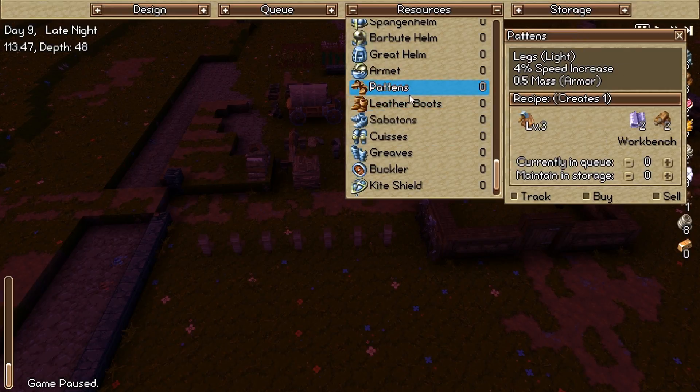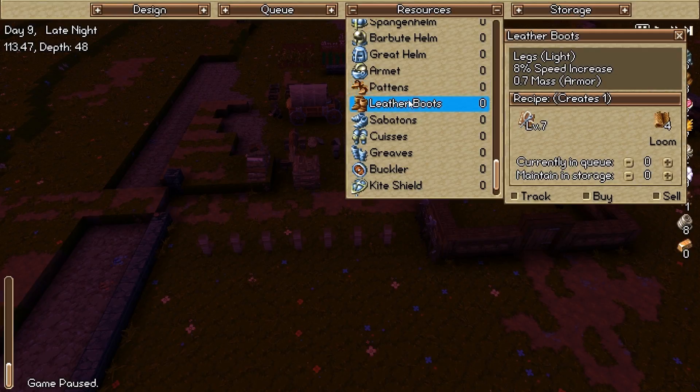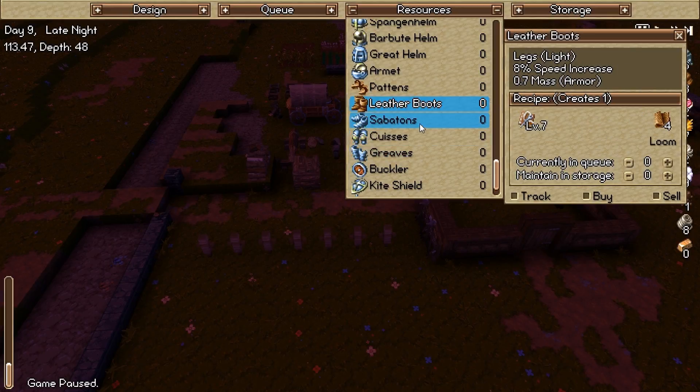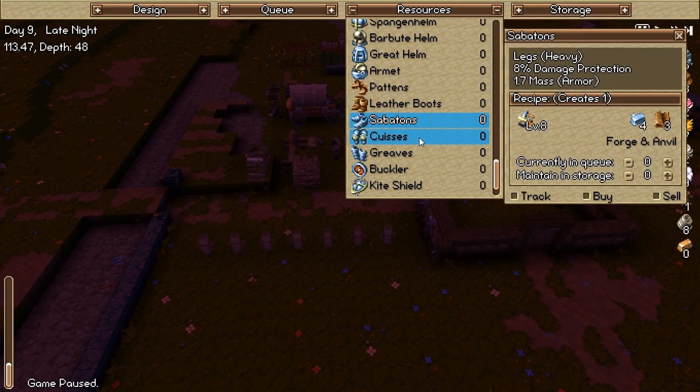But yeah, we need to get some boots on. I was thinking about going down and just doing some pattens for some basic stuff, get our actual combat people wearing leather boots, and everyone else wearing pattens just for that 4% speed increase. That 8% speed increase is nice though — I'm definitely going to put those on the miners. So they get a speed increase versus damage protection.